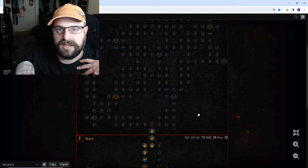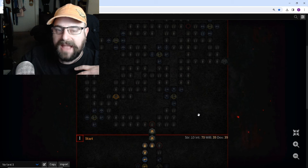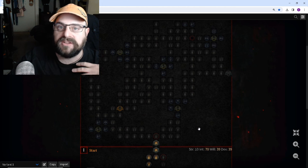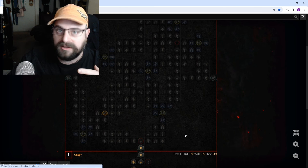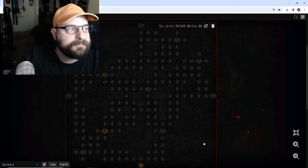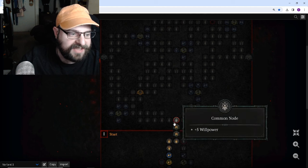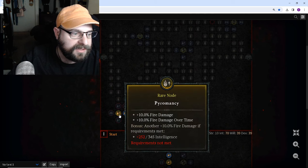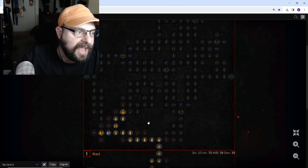I was actually fortunate when leveling my fire sorcerer that I found both Gloves of the Illuminator and Esu's Heirloom at level 50 sacred levels. So I actually switched to Fireball, and Fireball when you have Gloves of the Illuminator and Esu's Heirloom definitely has higher output early game — it was far greater output than the firewall leveling build. So I would actually use the Searing Heat board. I put the Searing Heat board on, oriented like this, and came over immediately to grab not only this rare node for the extra fire damage and fire damage over time, but also to grab the Searing Heat node immediately.